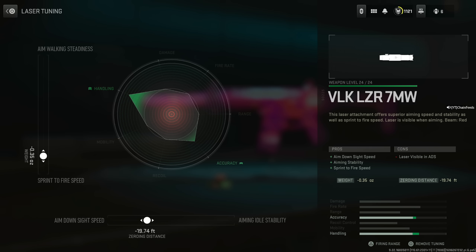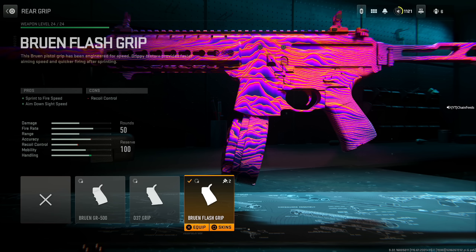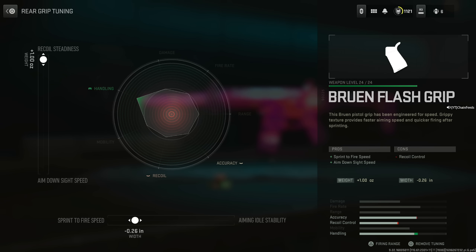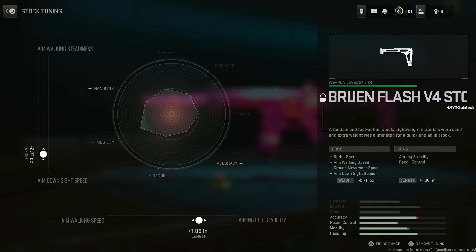Aim down sight speed is set to negative 19.74 feet — let me know in the comments if you get it on the first try and I'll shout you out. Sprint to fire speed: negative 0.35 ounces. 50 round drum because 20 is not worth it. Bruen Flash Grip for sprint to fire speed and aim down sight speed: set the sprint to fire speed to negative 0.26 inches and recoil steadiness to max. Last is the Bruen Flash V4 stock — sprint speed, aim walking speed, crouch movement speed, and aim down sight speed, at the cost of aiming stability and recoil control. Tuning: aiming stability to 1.08 inches and aim down sight speed to negative 2.71 ounces.